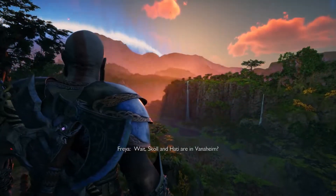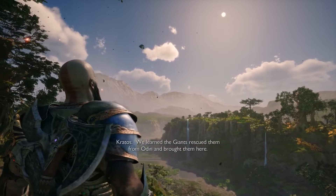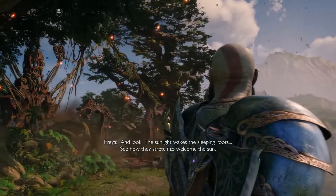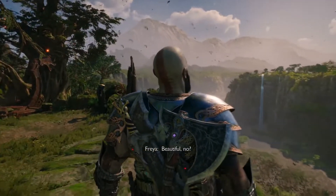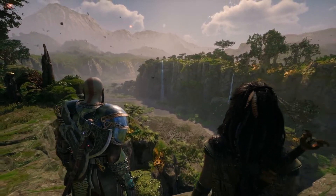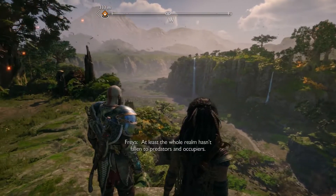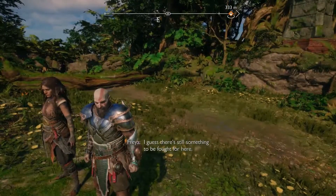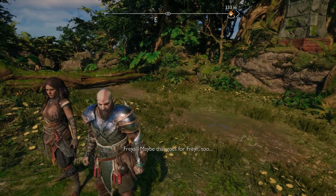Brock and Sindri are in Vanaheim — we learned the giants rescued them from Odin and brought them here. The sunlight wakes the sleeping lights, see how they stretch to welcome the sun. A far cry from the sheets of Midgard snow I've grown accustomed to. The eastern migration — it's just as I remember it. How beautiful. At least the whole realm hasn't fallen to predators and occupiers. Maybe that goes for Freya too.